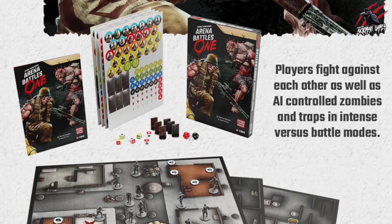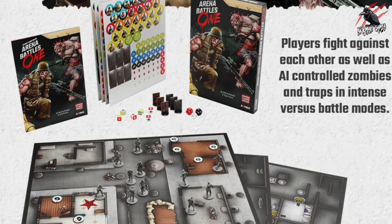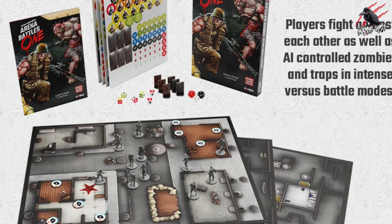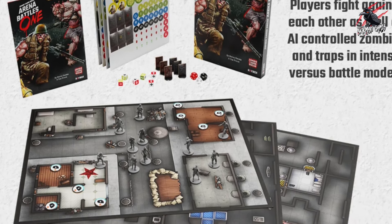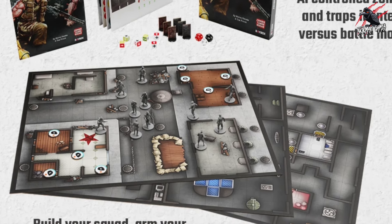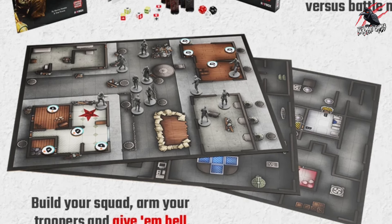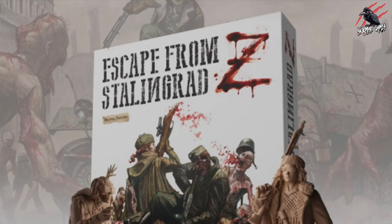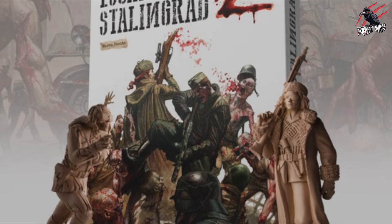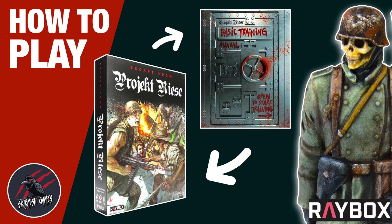That covers the rules for Arena Battles 1. This is part of their GameFound campaign, which you can add on and select as one of the tiers. The game includes three double-sided maps (16 by 20 inches), the rule and scenario book, player reference aid, four punch boards, six plastic standees, three 12-sided dice, six status dice and a PnP set. Just a reminder: this is not a standalone game — you'll need Escape from Project Reza or Escape from Stalingrad Z. I've covered both games on the channel, so check out those how-to-play series first to get the mechanics down before moving on to Arena Battles.